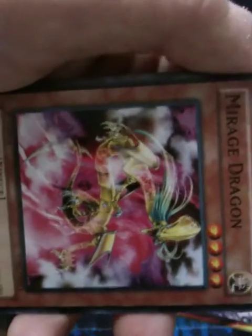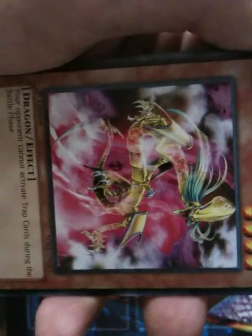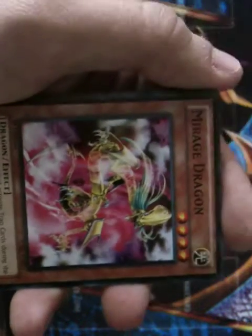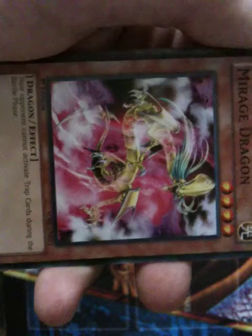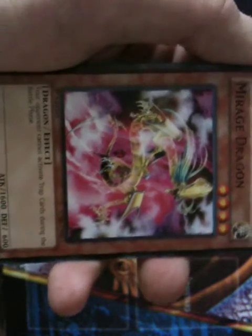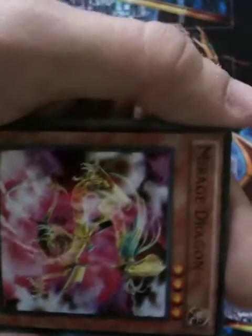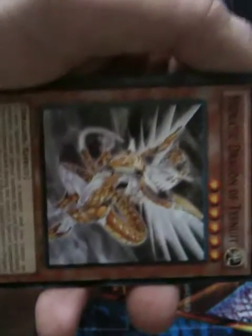Mirage Dragon I recommend for any deck because its effect states that your opponent cannot activate trap cards during the battle phase. A lot of the cards activated during the battle phase — Magical Cylinder, Negate Attack, Mirror Force — with this card, you can't do that. It stops it. Very good card, I recommend it.